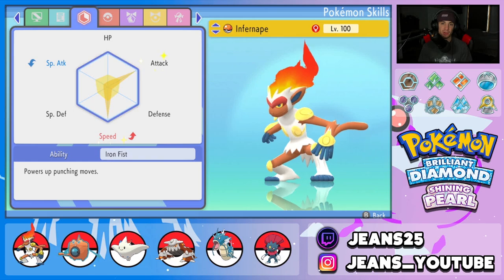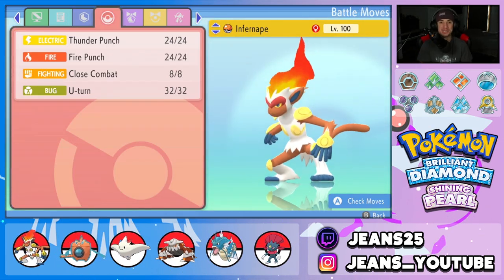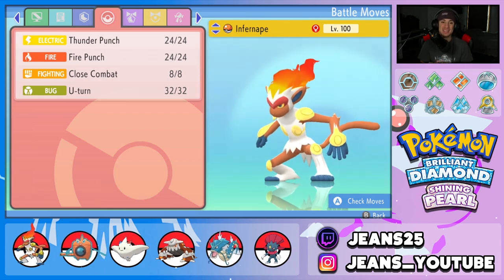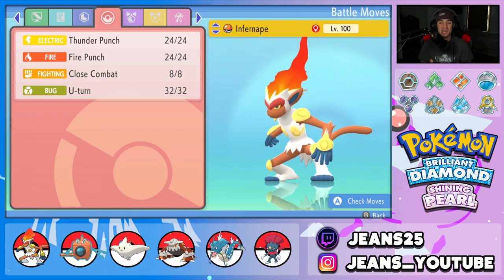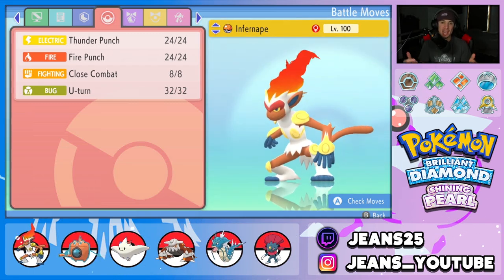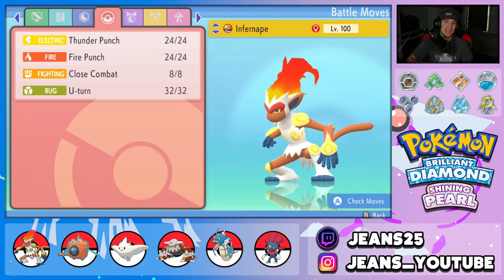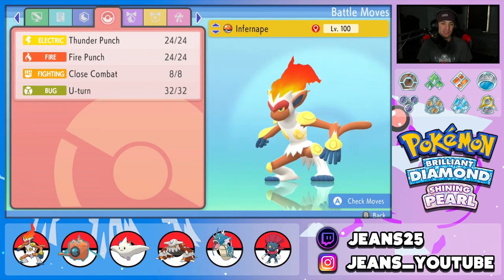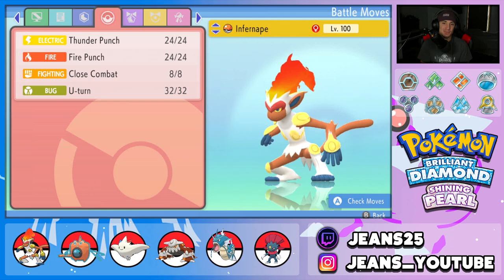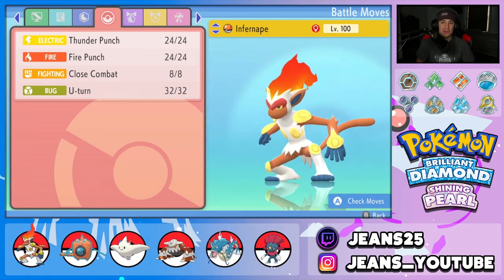For punching moves we came in clutch: thunder punch for coverage, fire punch for STAB, close combat for STAB, and U-turn as our only non-punching move used to pivot out when we don't like where we're sitting. With choice band, if we're in a bad spot we can U-turn out and save our choice band moves for another time. This moveset has been working really well and picking up big damage KOs.